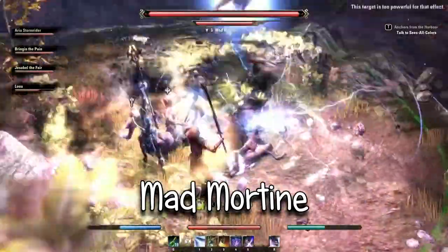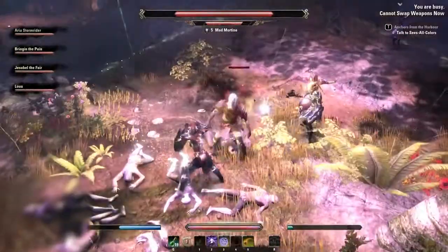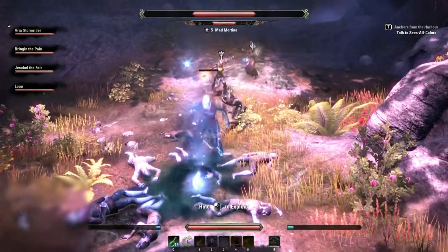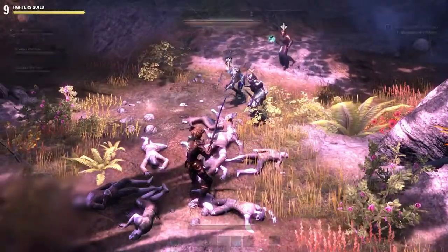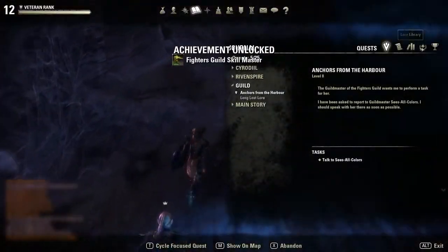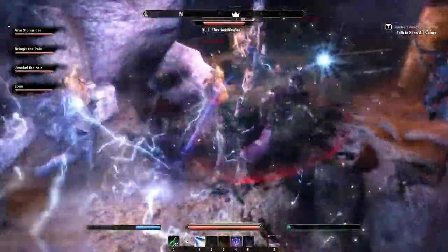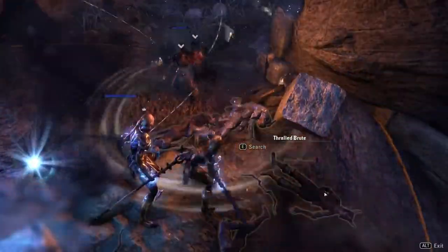Mad Mortine — as a tank this guy's pretty easy. You want your DPS either stunning or doing something about the adds, but as a tank you just want to get the attention of Mortine. Basically all he does is some kind of rapid strikes and a heavy attack — if you have a shield this is easy to block. You can use plenty of different ultimates for the adds: negate from the dark magic tree, storm atronach from the summoning tree, Templars have a stun, Nightblades have an AoE they can drop down too.